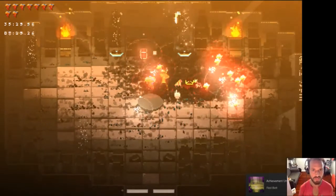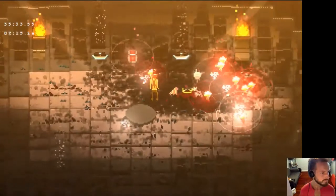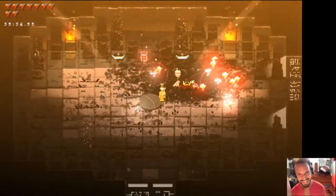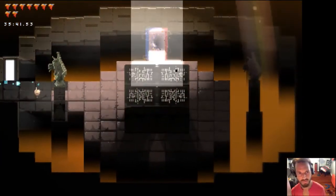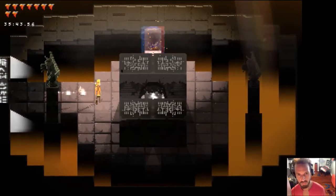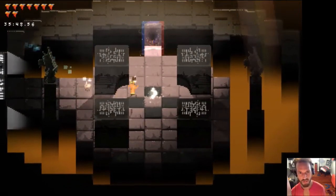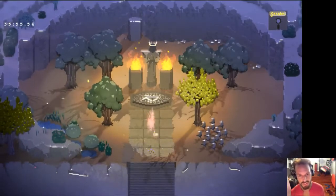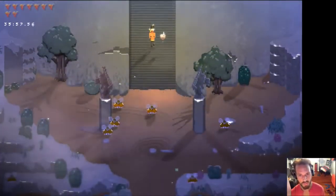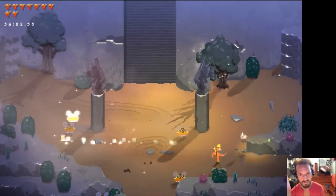That dungeon run was 8 minutes long for that segment. Backwards top hat throw — diagonal backwards top hat throw, diagonal upwards backwards top hat throw. I love the new hold-to-aim feature. It's really made the controls for this game a lot more precise — you're really just doing sweet hat tricks.